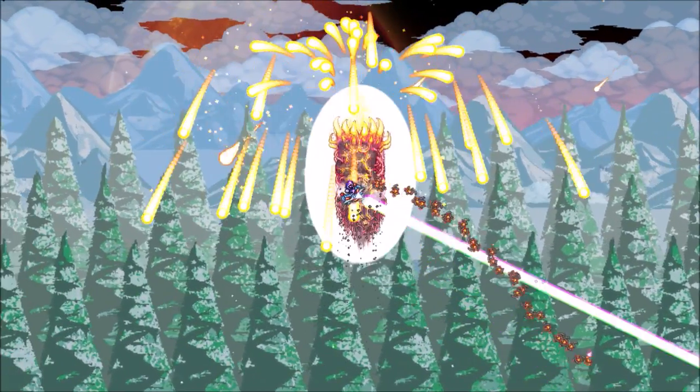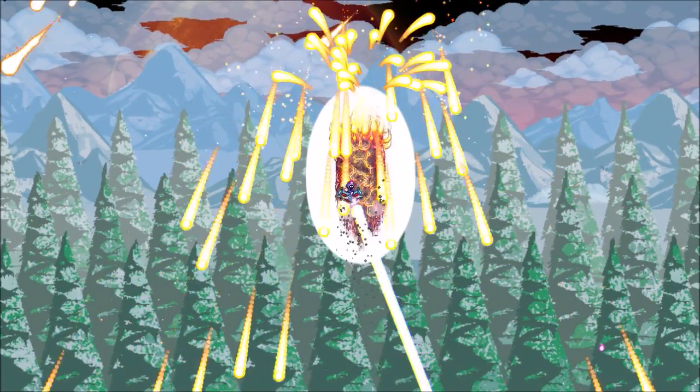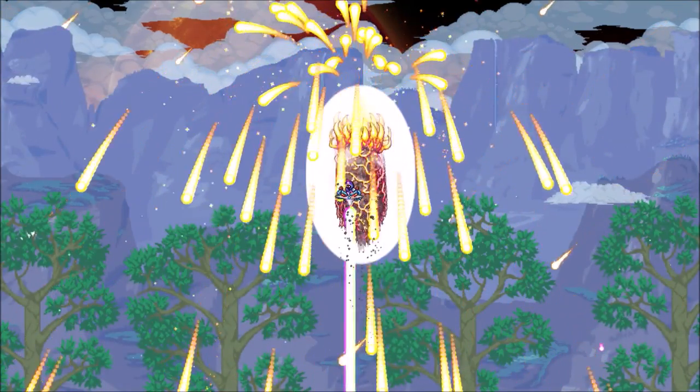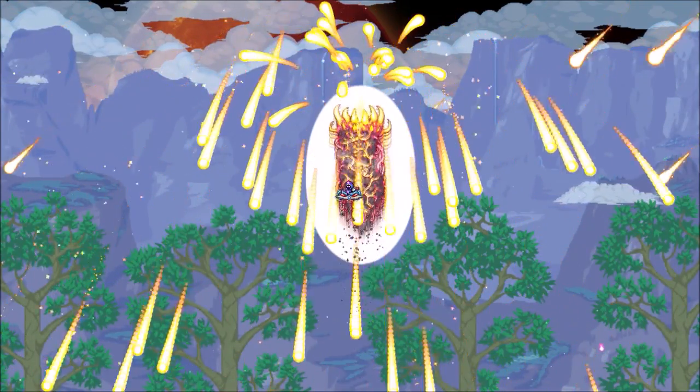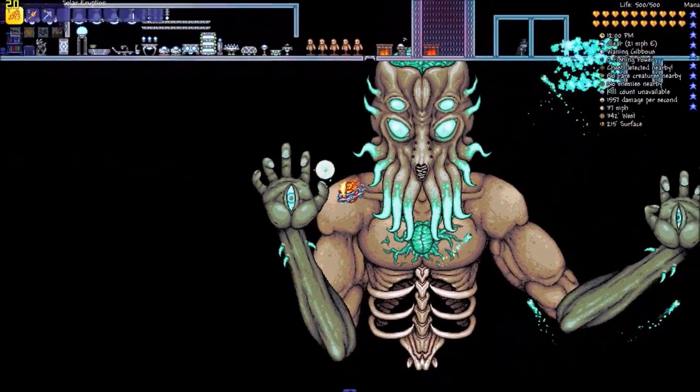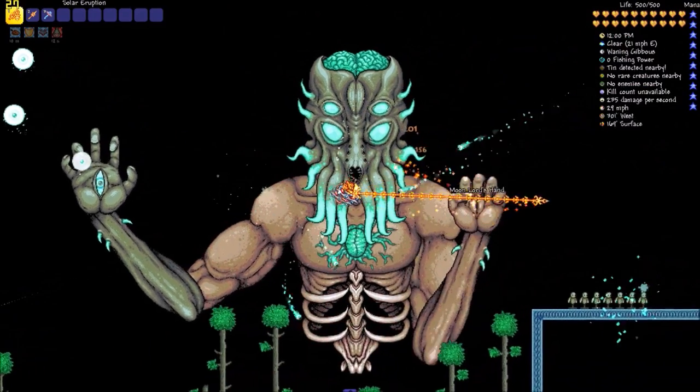These are swords. You have the Stylish Scissors, Arkhalis, Exotic Scimitar, Classy Cane, Slap Hand, Seedler, Blade Tongue, Fetid Baghnakhs, Psycho Knife, Influx Waver, Star Wrath, and Meowmere.